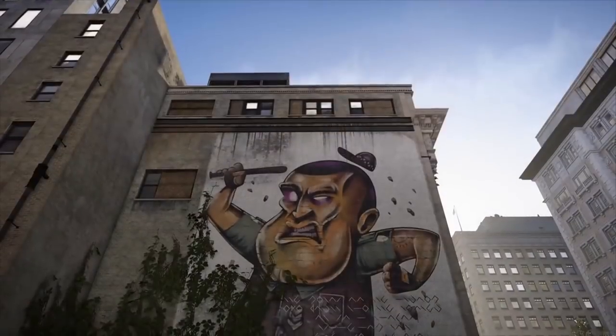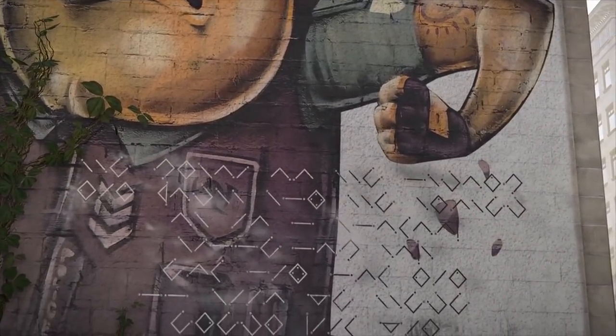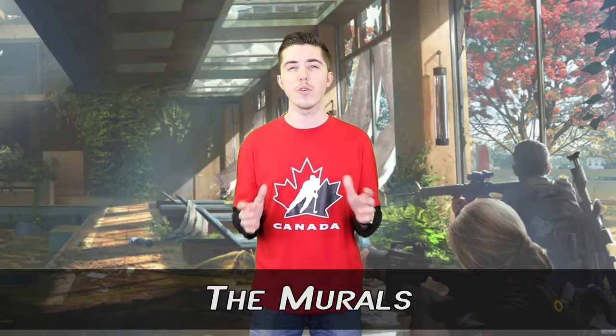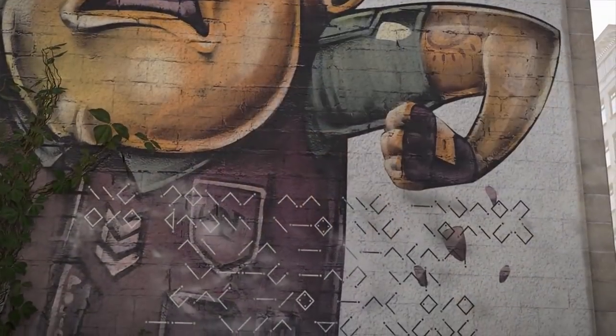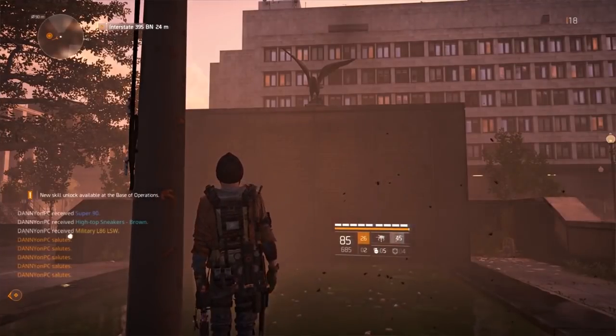In at number 3: The Murals. Throughout Division 2 you'll notice large murals with ciphers painted on them. When deciphered into English, you'll receive clues to some pretty cool easter eggs. The YouTuber DannyOnPC transcribed one in particular which reads: 'Those who serve the good fight show reverence at night. Disable veterans in memorial, 6 seconds salute to replenish honor.' Following those instructions, if you travel to the veterans memorial and salute 6 times at night under the Capitol building, hunters will spawn to attack you. If you kill the hunters they drop ivory keys and a mask. The same goes for all 8 murals.